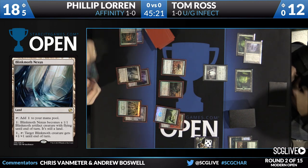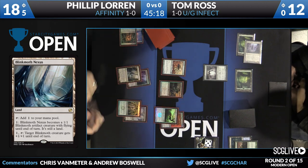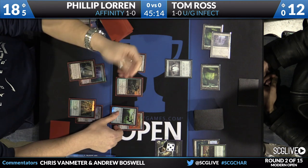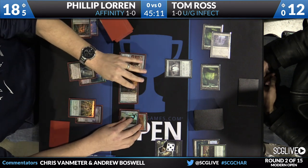Had he had Blink Moth Nexus instead of Ink Moth Nexus on turn two, this would actually be a lethal attack. I wasn't kidding when I said these decks were fast and furious. Philip is only attacking with the Vault Scourge and the Signal Pest, getting in for six damage.